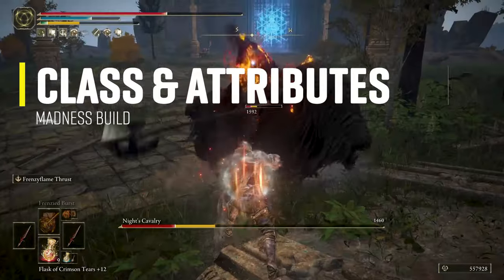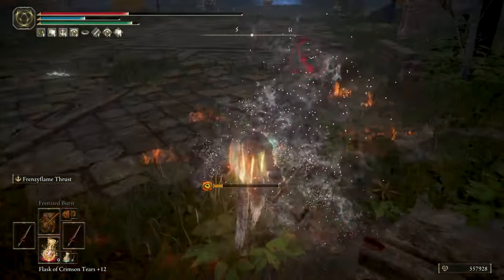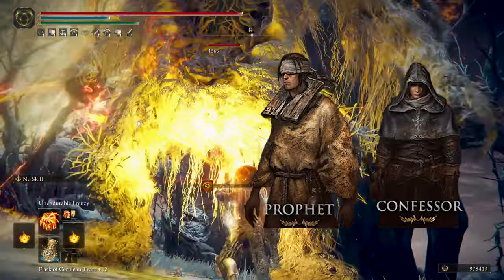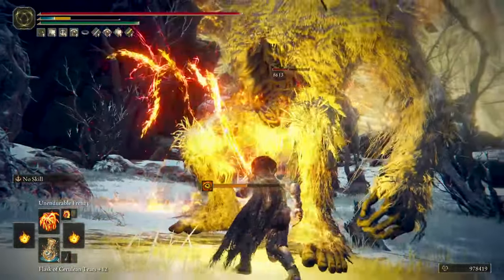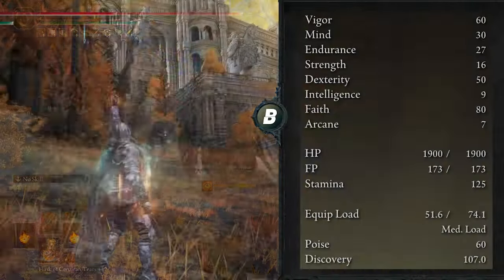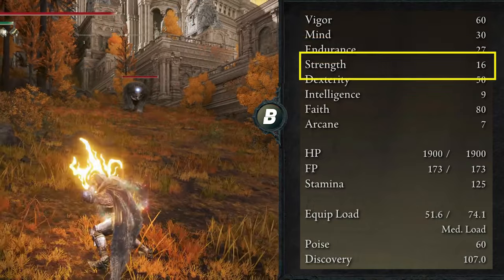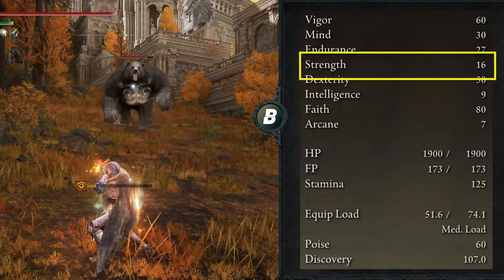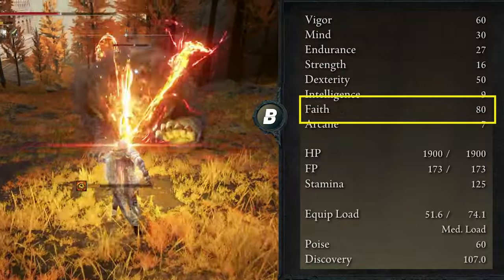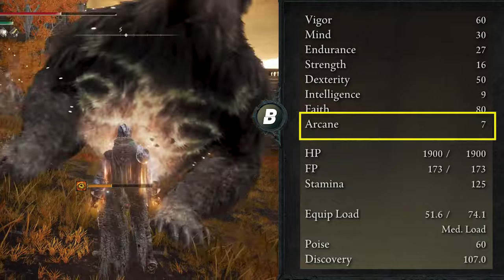This build is a Faith build with points in Dexterity as well to increase incantation and weapon damage. The class I recommend if creating this build from scratch is one with Faith, like the Prophet or the Confessor. For the showcase I'm using the Vagabond, so points might differ for you. On my level 200 character, I distributed points like this: Vigor at 60, Mind at 30, Endurance at 27, Strength at 16 just to meet the requirements of Byke's Warspear, Dexterity at 50, Intelligence at 9, Faith at 80 to reach the last soft cap for attack rating and incantation scaling, and Arcane at 7.